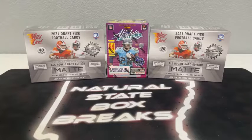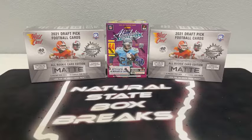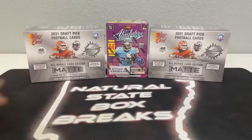What's up, you guys, and welcome to Natural State Box Breaks. We're about ready for our third and final break of the night. Started out with Optic Basketball and just wrapped up with Mosaic Baseball. Now we are on to Wild Card Mat Football with an absolute blaster. We've got two megas, or blaster boxes, of Wild Card Mat Football — one autograph in each box. We've also got the 2021 blaster of Absolute Football, 64 cards there.